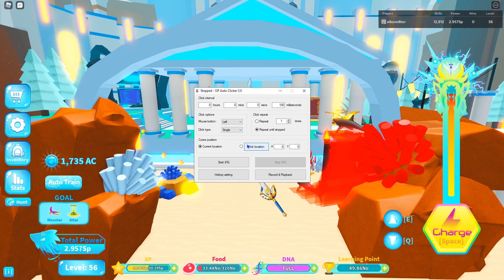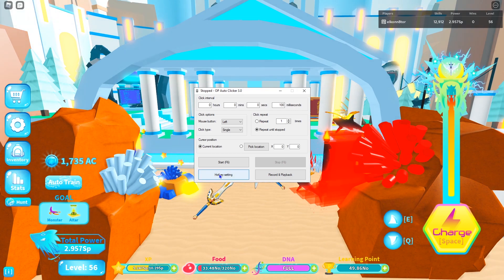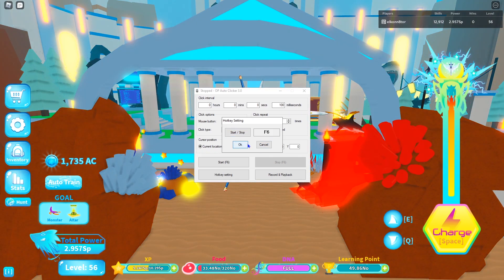After you've got 100 placed in there, come down to click repeat — by default it should be set, but you want to change it to 'repeat until stopped.' The cursor location and click options, don't mess with those — they are not needed. Then come down to hotkey settings; by default it should be F6 or something like that. You can change it to whatever you want by clicking the start/stop button and clicking the hotkey you want. I'm going to make mine F6.